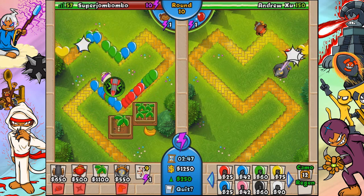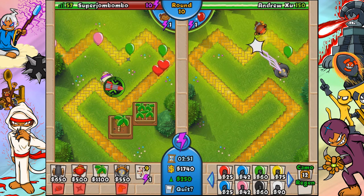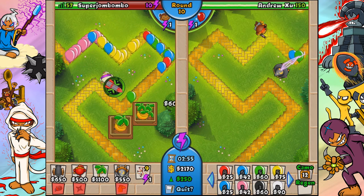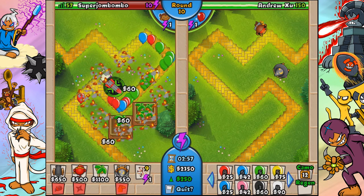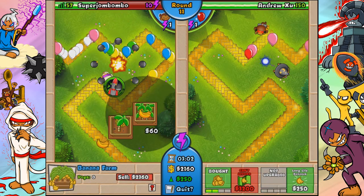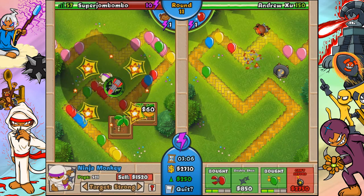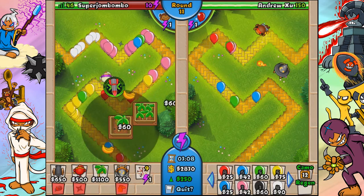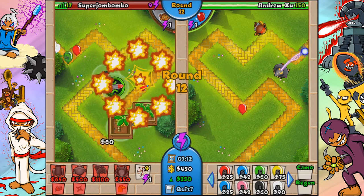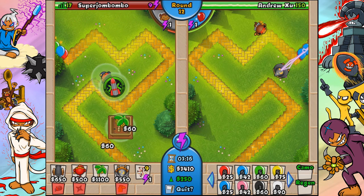The third-tier upgrade is the most important thing to talk about. We get the 3-2 cannon which you can see me using right now. He's rushing with whites against me, so we're going to have to use the battle energy really quick.